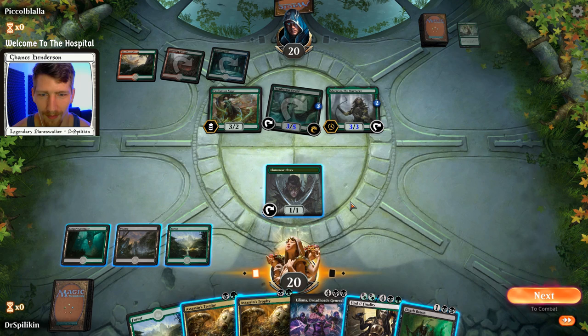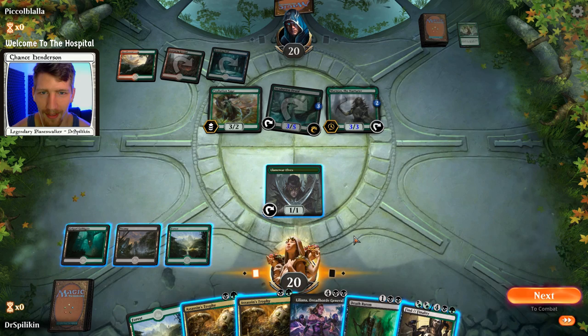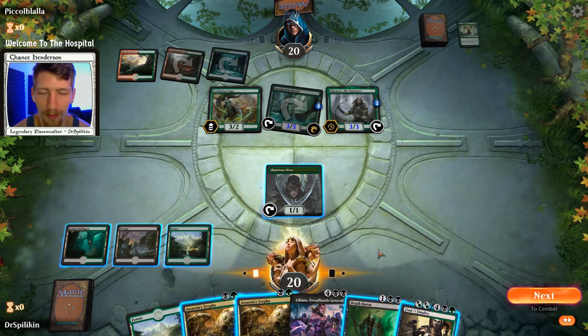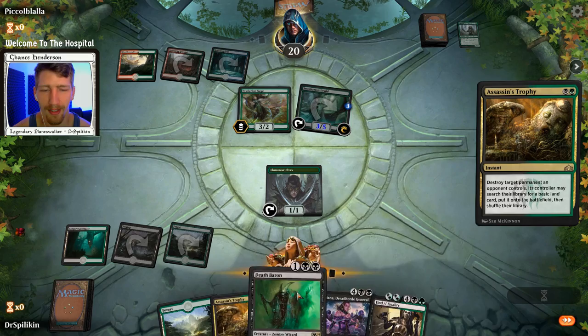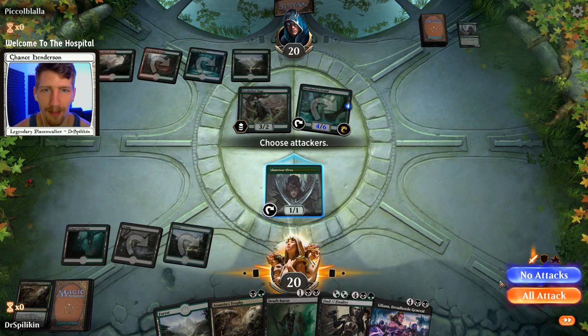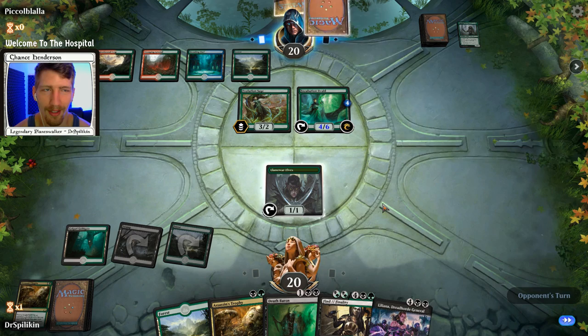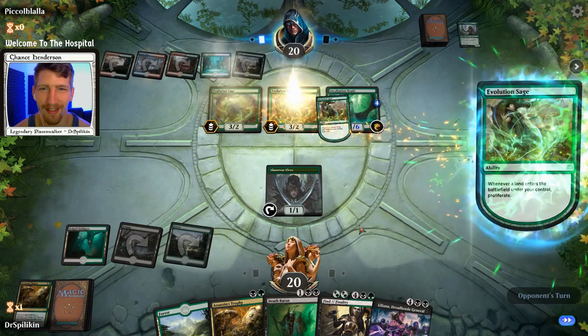I want to get Death Baron down, but I don't think that's what I should do next round. We're going to be up to five mana, one away from a good Finality, which isn't really going to hit them. Maybe we should just Assassin's Trophy the Morrowing. We'll see what they have in store first — we should do it at sorcery speed rather than waiting till their turn since they get to use the mana. We just helped Evolution Sage proliferate the Incubation Druid up again, and there's another Evolution Sage.